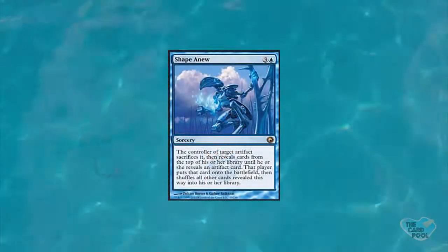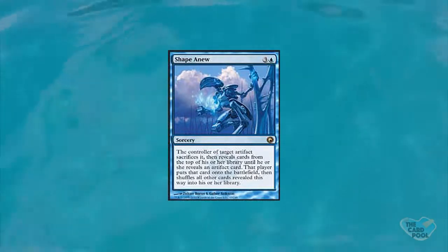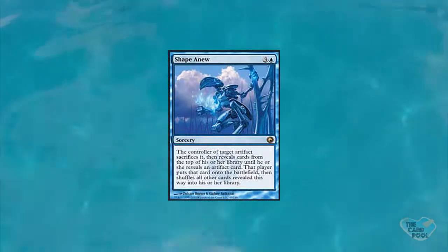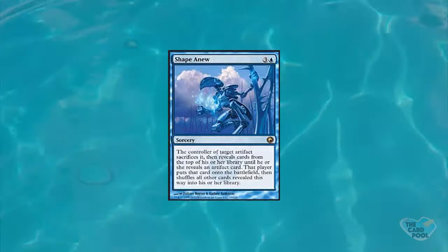At my number five, we have a card called Shape Anew. It costs four mana — three generic and a blue — and it's a sorcery. The controller of target artifact sacrifices it, then reveals cards from the top of their library until they reveal an artifact card. That player puts the artifact onto the battlefield, then shuffles all the revealed cards back into their library.